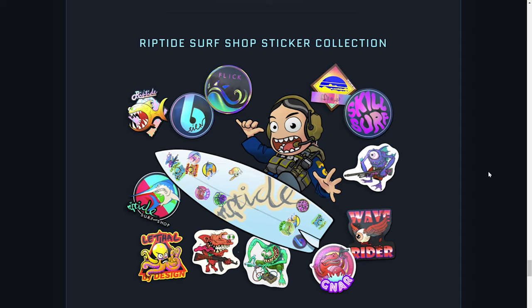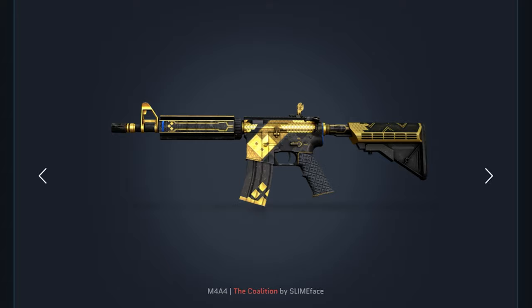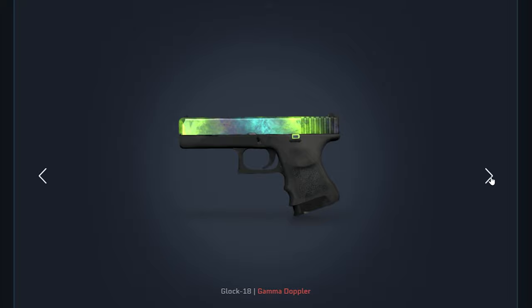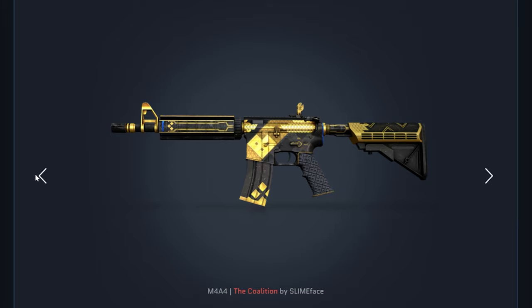Moving on to the weapon collections — I'm just going to go over the high-tier skins to keep this shorter. For the Train 2021 Collection we got the M4A4 Coalition, which looks absurdly cool. We got the Glock 18 Gamma Doppler, the FAMAS Meltdown, the MAG-10 Propaganda, and the USP-S Whiteout. These two red-tier skins are absolutely next level — I want these right now.